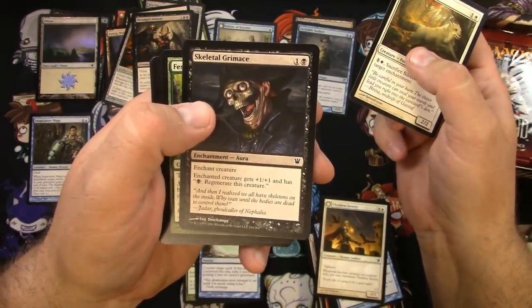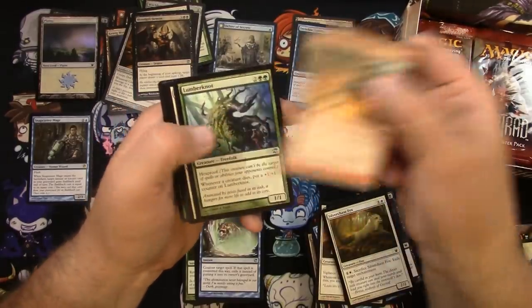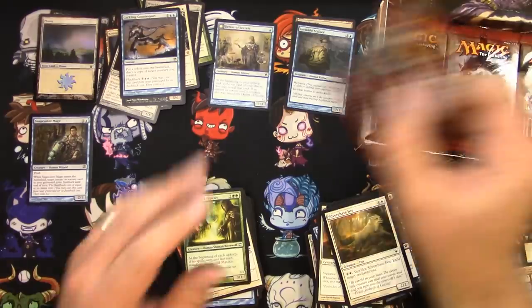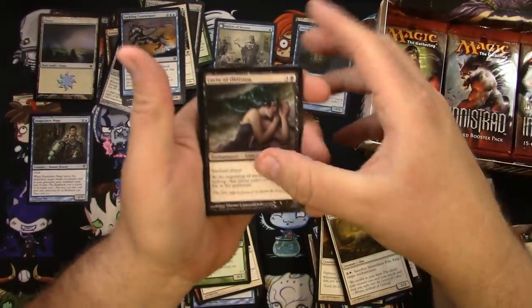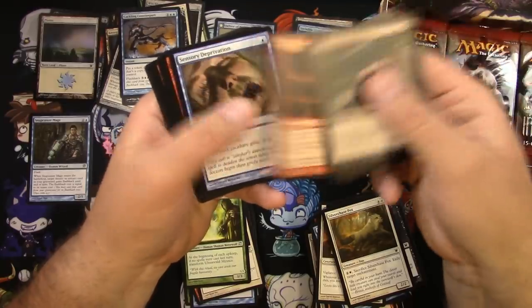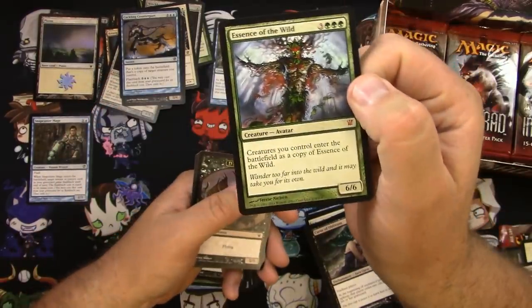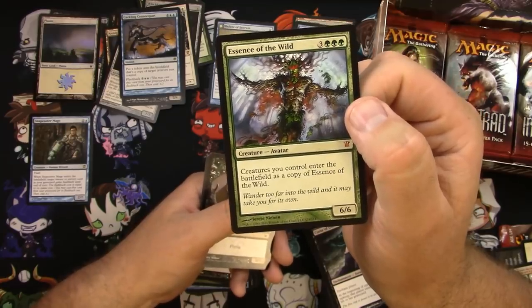Into the Maw of Hell, a Lumberknot, a Paraselene, and a Cackling Counterpart — I think when it was in Standard it was pretty usable and worth a few bucks, but not anymore. Curse of Oblivion, Victim of Night — man, that's gruesome, love it. For the Plunge, Diegraf Ghoul, Garruk Relentless, Essence of the Wild — so first mythic, nothing special. At first glance as a newbie when I first saw this card I was like, wow, you could make a whole deck around that — well, not really.